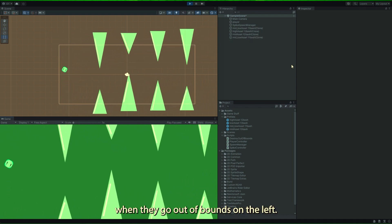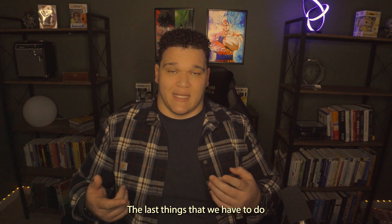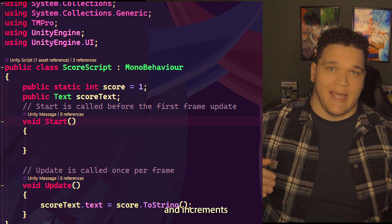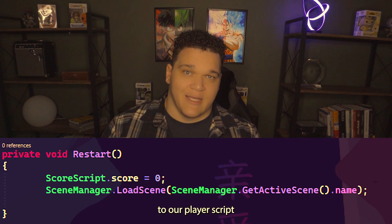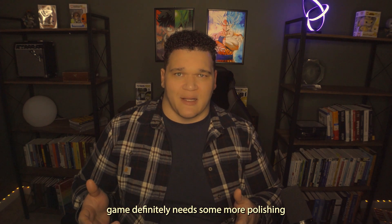Now we can see the spikes auto-generating on the right and deleting when they go out of bounds on the left. And if you notice, when my player hits a spike it actually behaves as if it hit something. We're getting close to being done. The last things we have to do are keep track of our score and restart the game on collision. First, let's create a score script that keeps track of and increments our score at specific intervals. Then we add a piece of code to the player script that handles restarting the scene on collision. After that, we add a few sound effects.